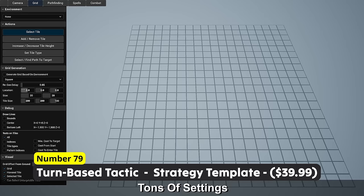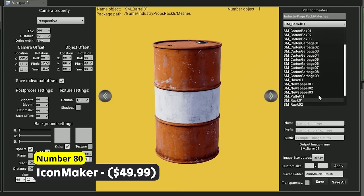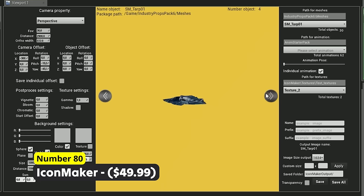Quickly and easily create high-quality icons using Number 80: Icon Maker. Just use your game assets to create some good-looking icons. This system supports a transparent background and stuff like post-processing to add a vignette or bloom.